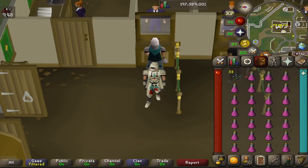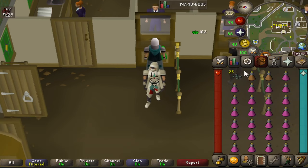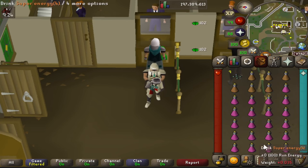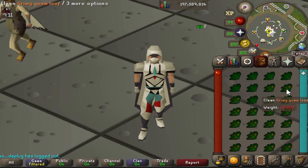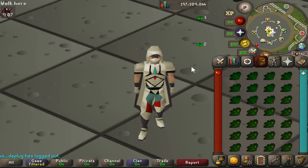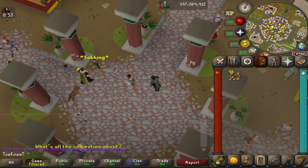Herblore is already pretty AFK as a bank-standing skill, but for maximum AFK you need 77 herblore to make stamina potions using the Amylase crystals and super energy potions — making 27 potions versus the normal 14. For even more AFK time, you can clean grimy herbs: just click on one and your character automatically cleans all of them without further input, for about 30 seconds at a time. It gives a decent amount of XP and can actually earn you some GP too — I made a fair bit just cleaning grimy guam leaves.